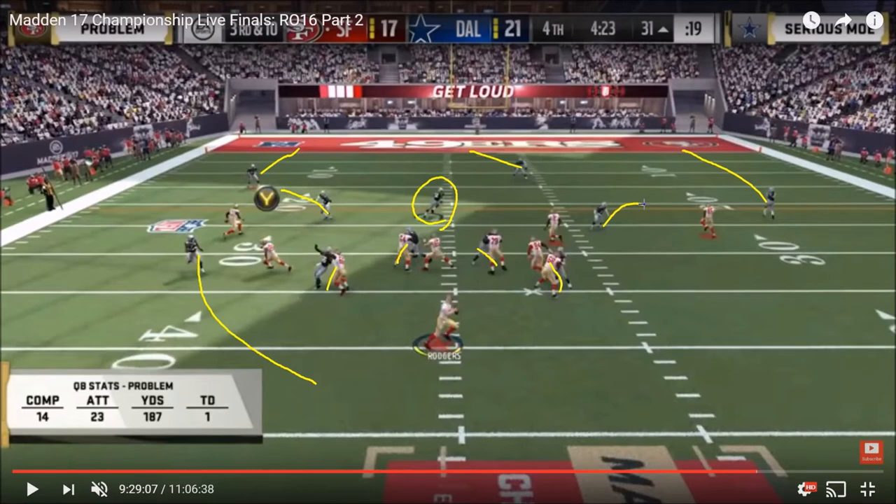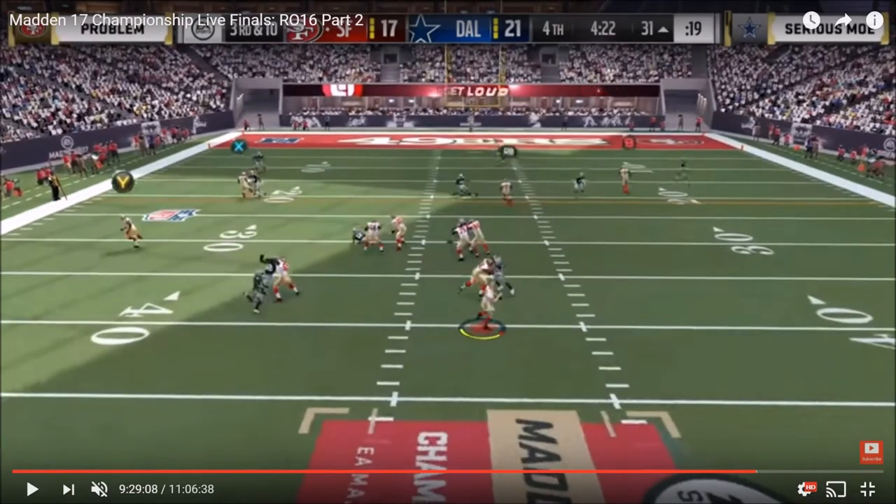Those two guys look like they're probably left in their default seam flats — that's the default zone for those defenders out of that corner blitz 3. Some people will put them in cloud flats, some put hard flats, some just leave seam flats. It looks like Moe went with the seam flats here post-snap. Problem on offense is blocking 6 since he did motion that tight end. The route developing looks like Saints In out of this Gun Wing Trio Weak formation — you've got a table route out of the backfield, a C route on the left side, a deep dig, and then a deep post behind it.